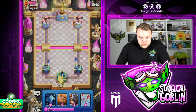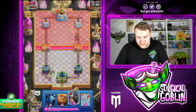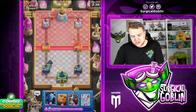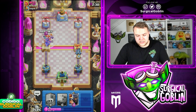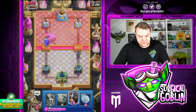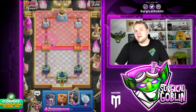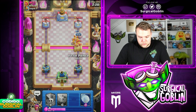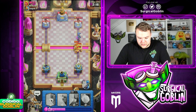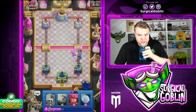He has Valkyrie — that's interesting. I would have loved to go Little Prince in the same lane as the Valkyrie. He has Valkyrie and he has Lumberjack. Let's go Minions here, Arrows on the left side, and see whatever he's running. It looks like maybe a Balloon deck — I feel like after seeing Lumberjack, Minions and Valkyrie, it could be a Balloon deck. I'm going to go Little Prince and also pop the ability.